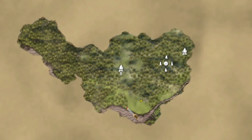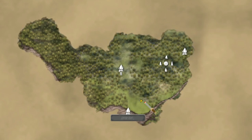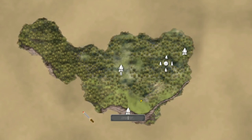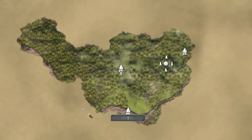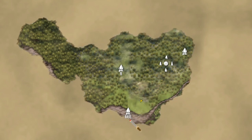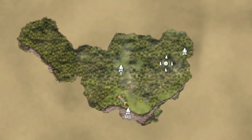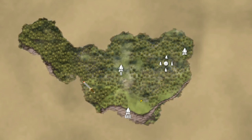Ideally, your base is actually on the water, on the coastline, while also being close to another biome. So here, this would actually be a good spot for a base because it's on the water, it's in the meadow so it's safe, but it's right next to a black forest.